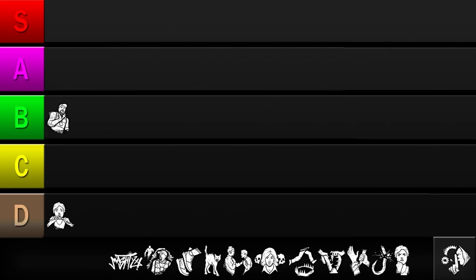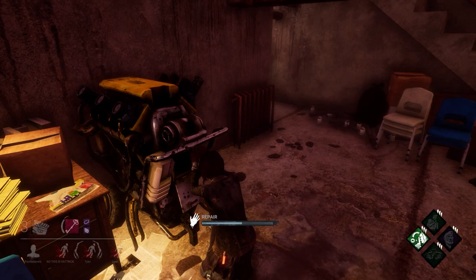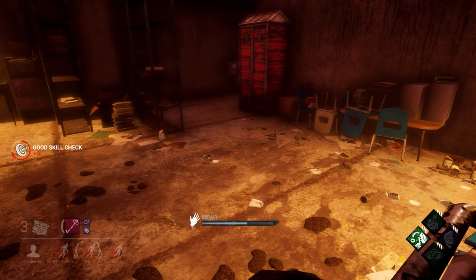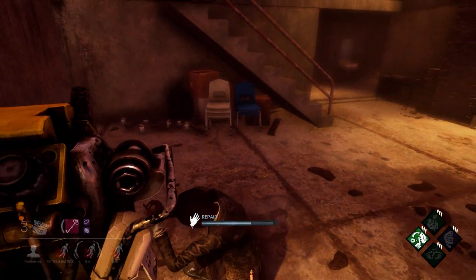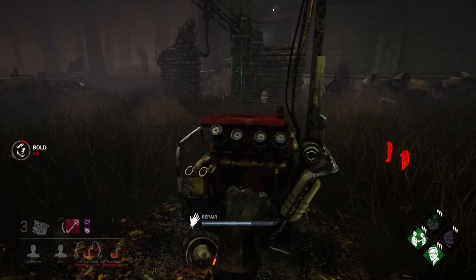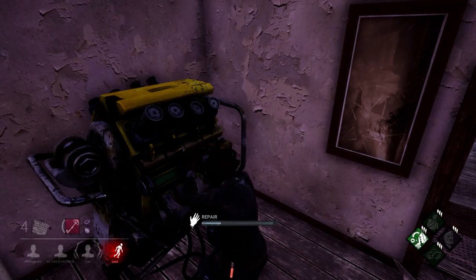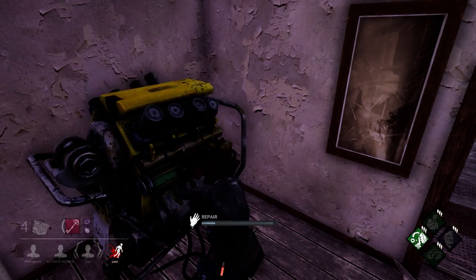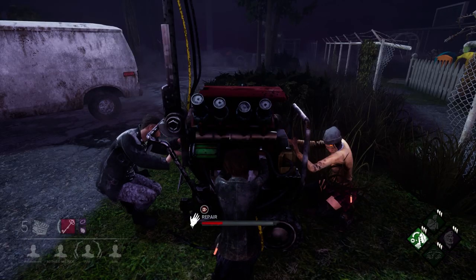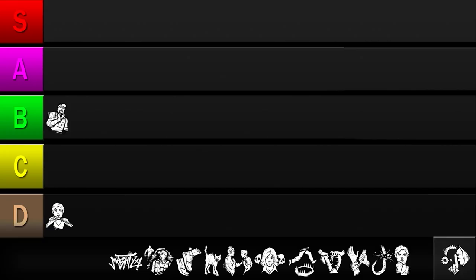Up next is Technician. This perk reduces generator repair noises and grants a chance to prevent explosions. Silencing your repairs doesn't really matter if the killer is across the map chasing someone else, which is almost always the case. The killer can still determine how much progress a generator has by listening to the machinery, so they'll patrol it regardless. And while preventing explosions is a useful effect, it's a coin flip whether it happens, and even if you prevent the explosion, you still lose progress. So while Technician is easy to activate, it's neither versatile nor powerful. I'll be putting it in the D tier.